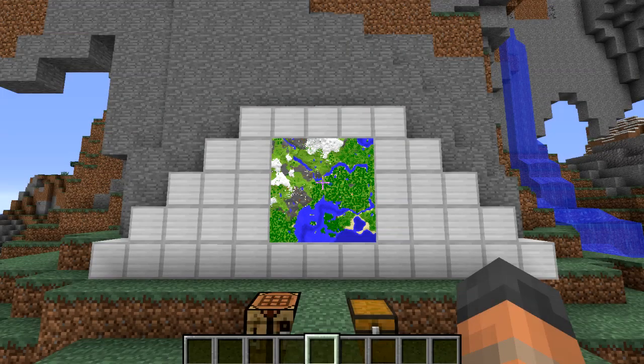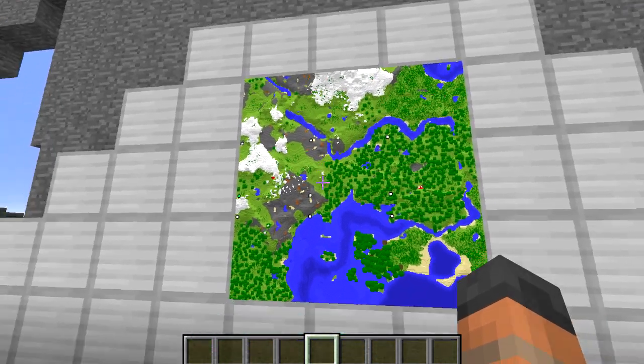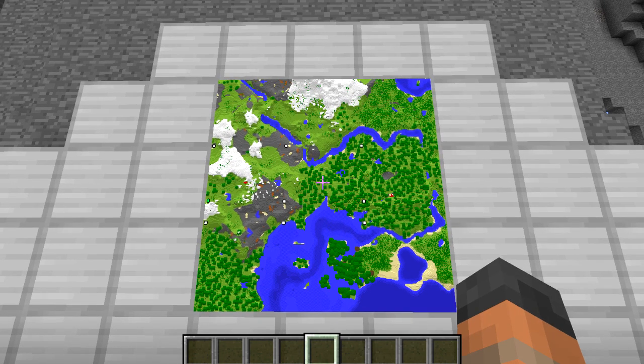Hello everybody and welcome back to another Minecraft update video. Today's snapshot is 13w38a and behold the glorious sight in front of us. These are maps in item frames. They will now take up the whole space of a block, and that is a feature we have wanted for a long, long time as a community. It is finally here and it looks absolutely brilliant.